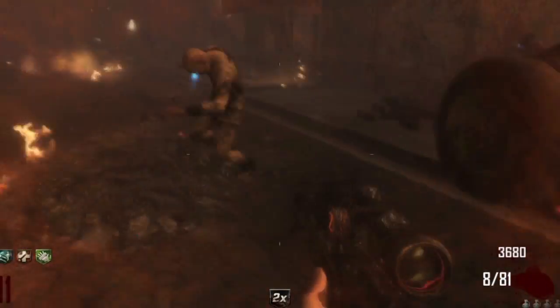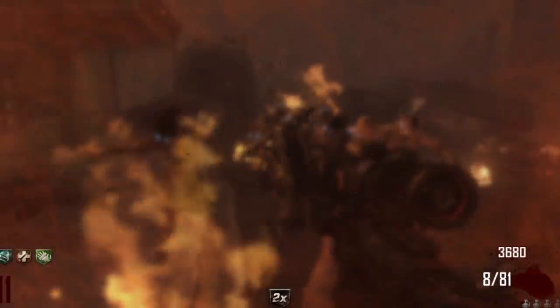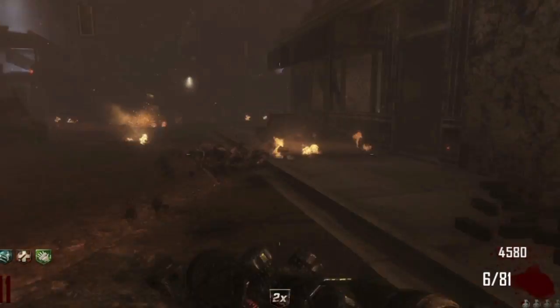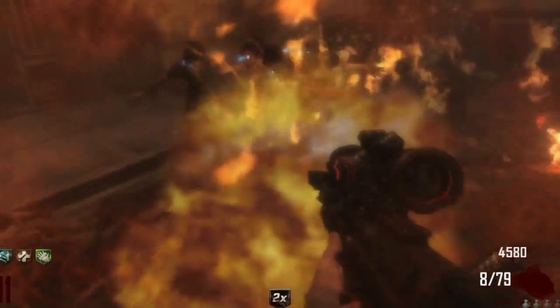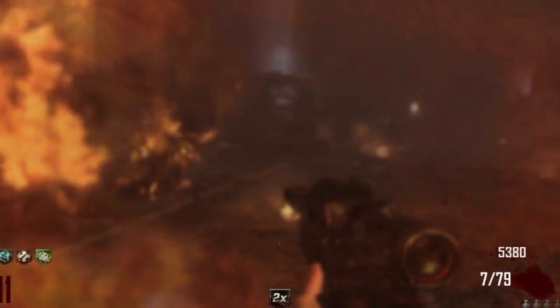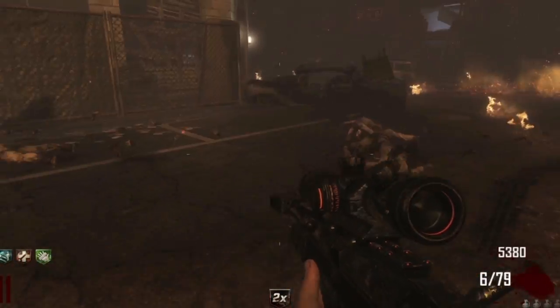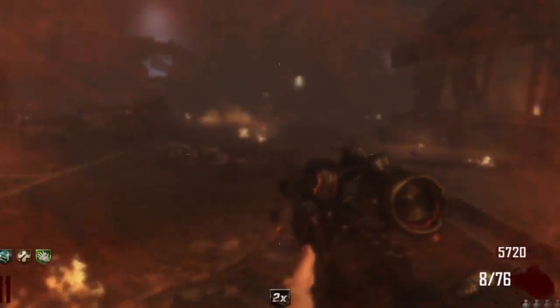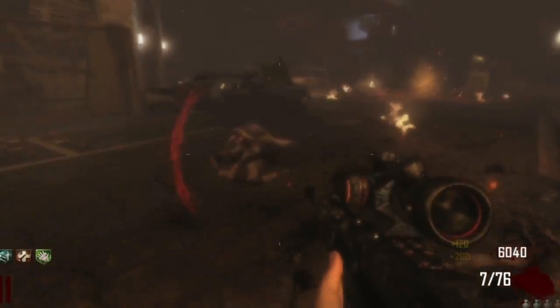I advise taking a submachine gun because you will be able to collect a lot of points necessary for buying the needed perks like Juggernaut. At later rounds, though, the DSR-50 becomes a very strong and reliable ally because of its ammo-saving capability. It can kill off massive zombie trains with just a pull of a trigger, saving lots of ammo in the process, assuming that you already have it Pack-a-Punched.